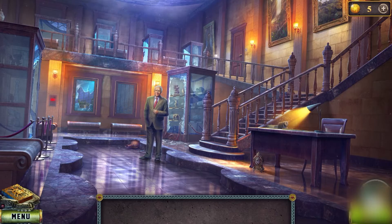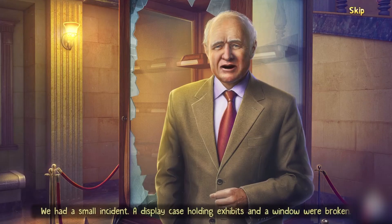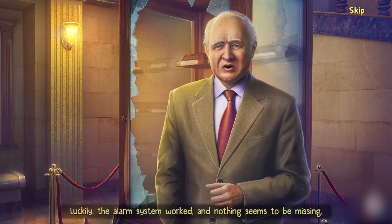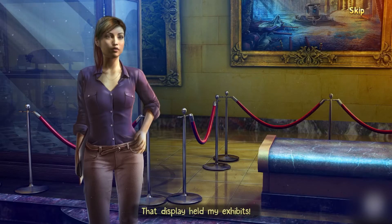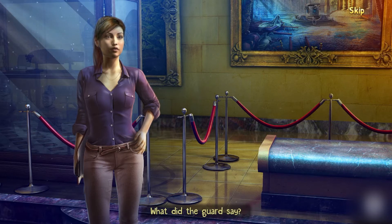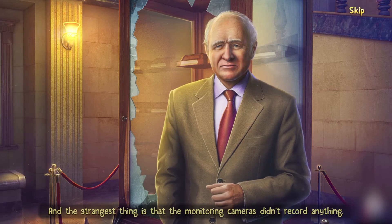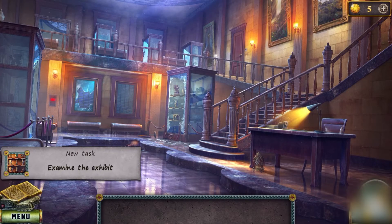The director of the museum tells Diana: 'Good evening, we had a small incident — a display case holding exhibits and a window were broken. Luckily the alarm system worked and nothing seems to be missing. That display held my exhibits, I'd better check to see if everything is really in place.' The guard David seems to have disappeared, and strangely the monitoring cameras didn't record anything. It's all noise — now let's find the artifact with Diana.